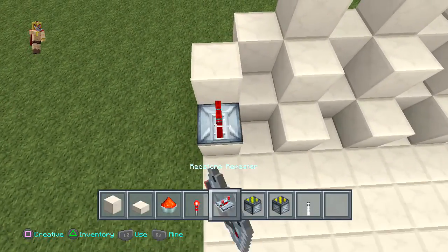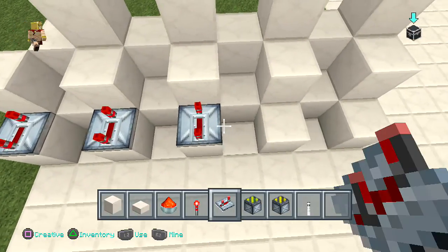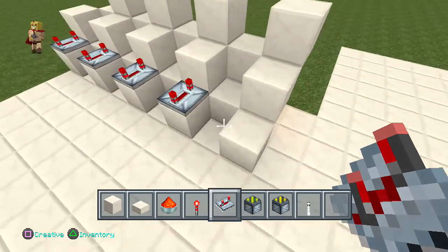At this point you're going to place some repeaters going forward on four ticks, in front of each block. Make sure it's on four ticks — it's very important, otherwise the system will mess up.